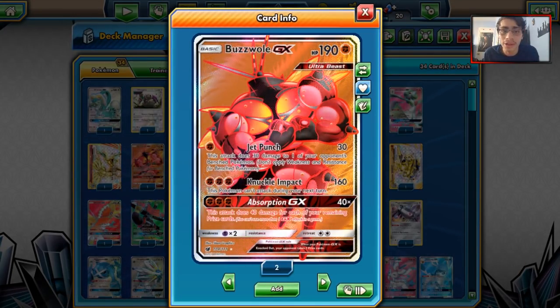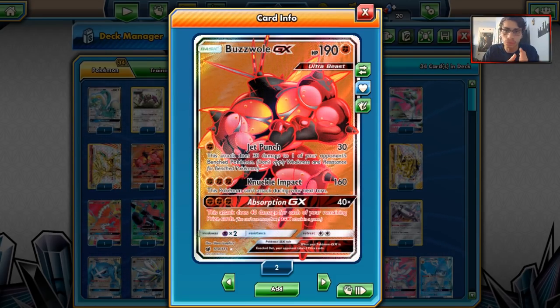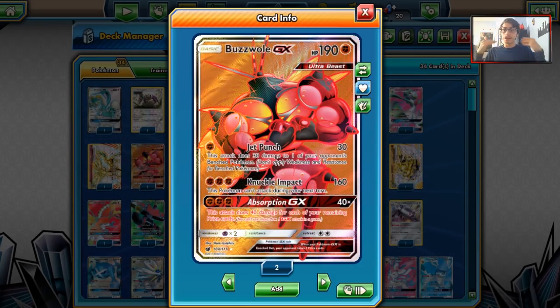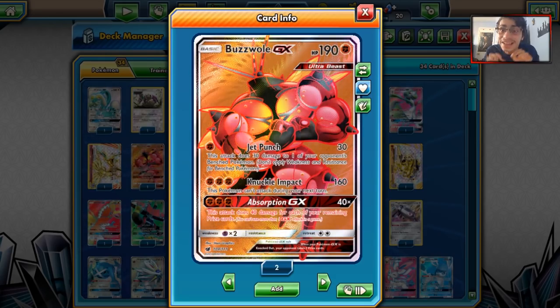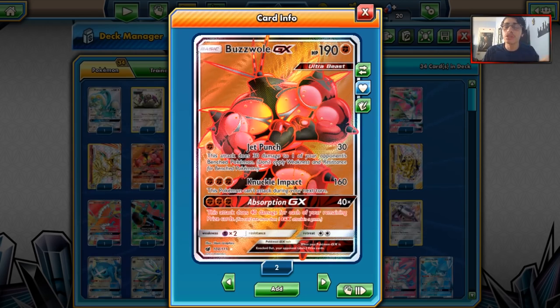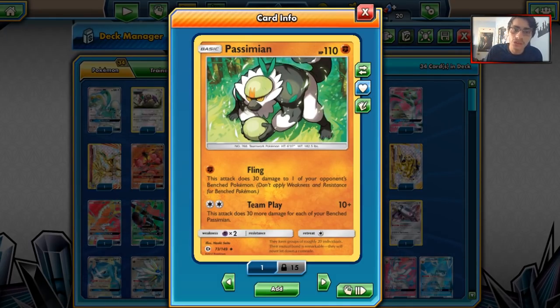The second best deck in the format right now is Buzzwole. There's Buzzwole Garb, Buzzwole Lycanroc, and Buzzwole Lucario Zoroark. There are a lot of Buzzwole decks right now and Buzzwole is only going to get even stronger with Beast Energy and Diancie Prism Star coming out — it's insane. Buzzwole is also making a bit of a comeback as a good Zoroark counter variant. You can run Mew in that deck to counter Buzzwole, Lucario, and Espeon. We've seen a Buzzwole Counter Energy deck start to do pretty well.